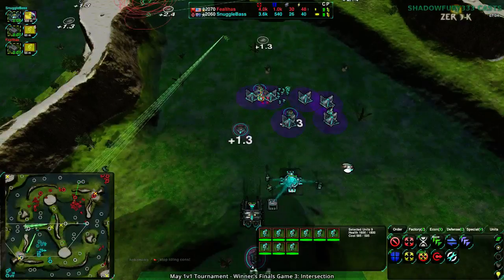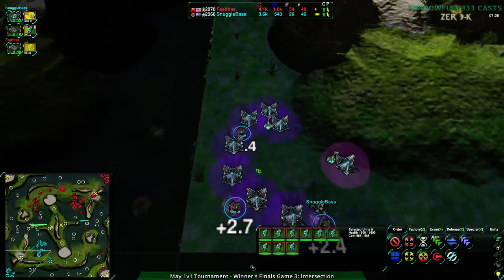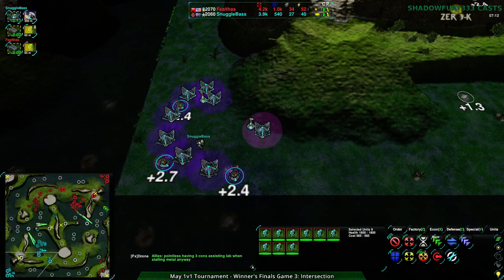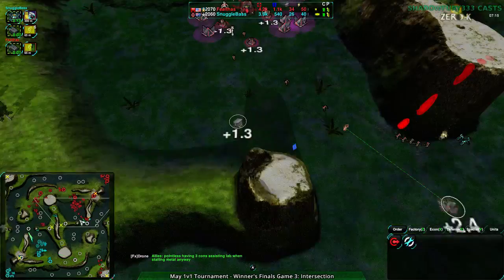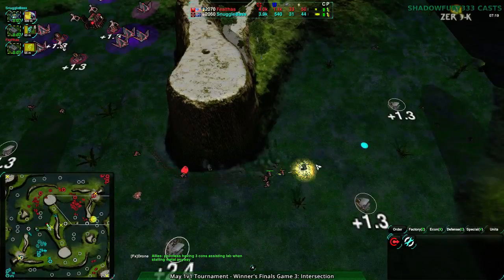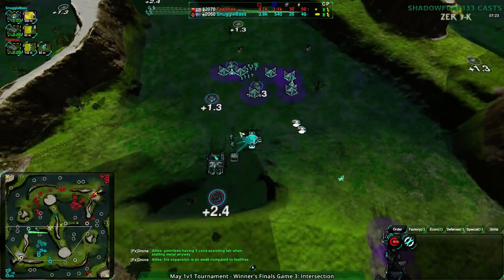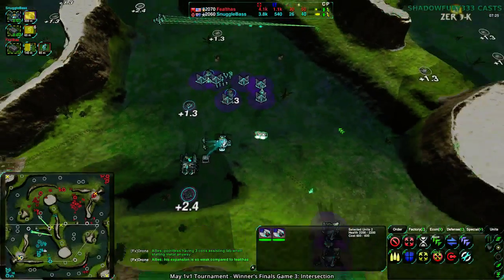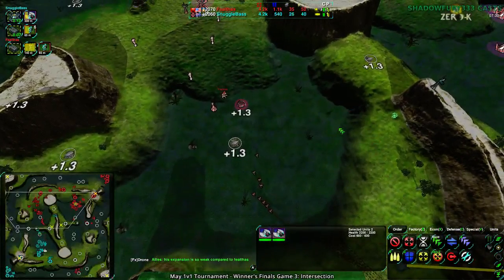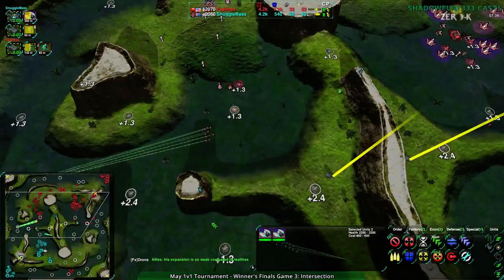Snuggle Base's main base is almost completely open except for the glaive army. The backside is completely open apart from a couple of Lotuses, which would be a problem for what was it — a dozen glaives, nine glaives? This is ridiculously early for a gunship switch. I wouldn't call it ridiculous, but it is very early. That could actually decide the game — we're at a kind of stalemate situation right now. I feel like there are enough glaives to deal with it.